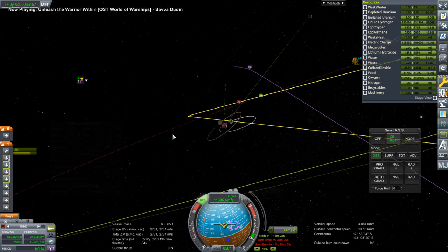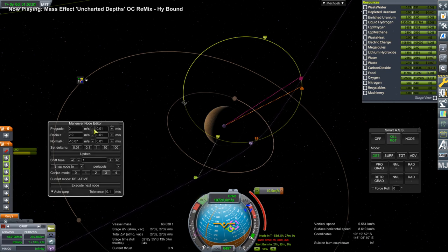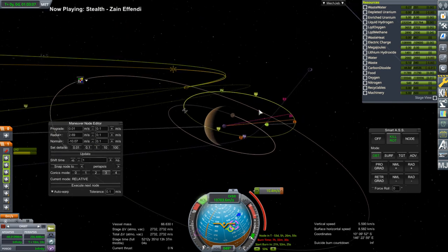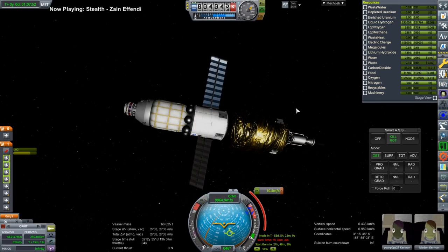There's boil-off to consider, but we think we can mitigate it. I've got all the multi-layer insulation we need, though it is a huge liquid hydrogen tank. Anyway, that is how the burn ended up, and we need a minor correction of 10.4 meters per second.